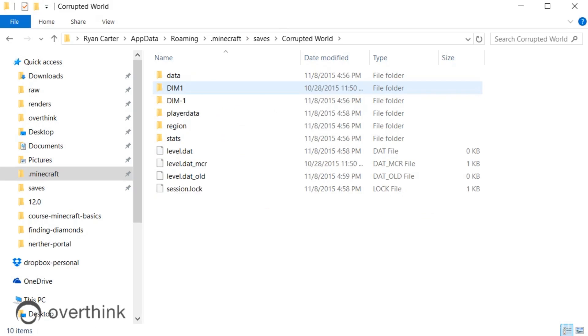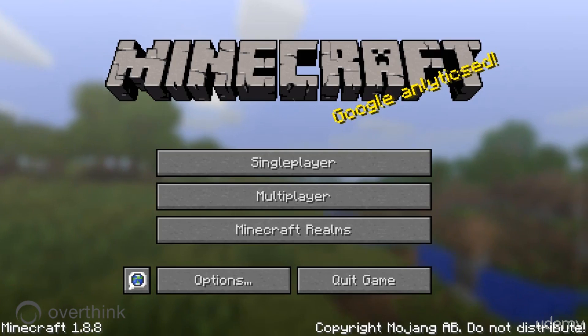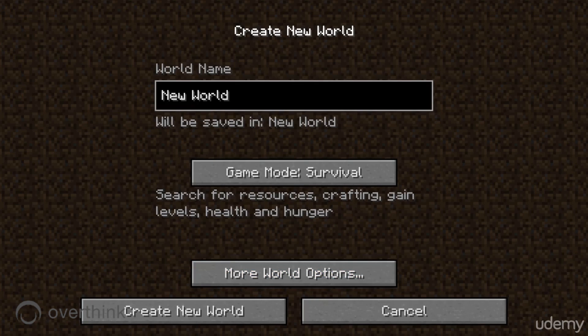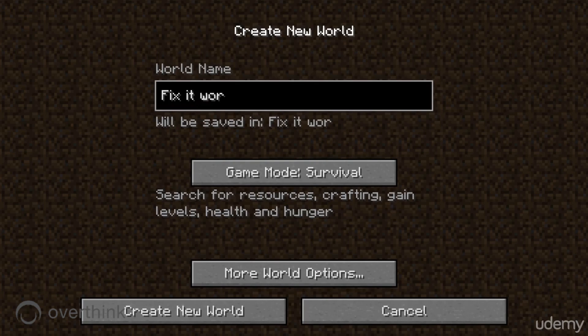Basically here's what we do. We have our corrupted world and what we're going to do to fix this is go into Minecraft, go to single player, and create a brand new world. Let's call this "fix it world." We're just going to hit create — no options, just create.